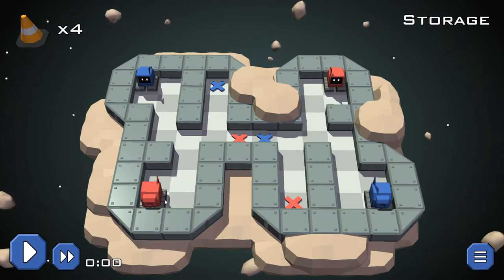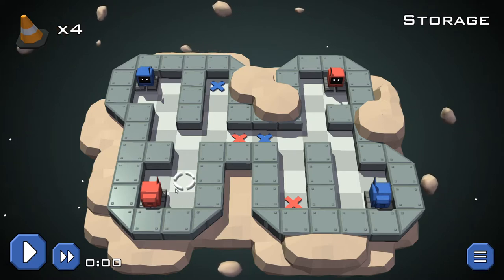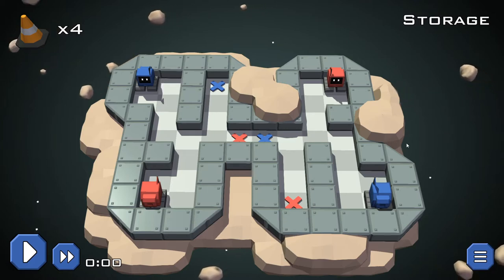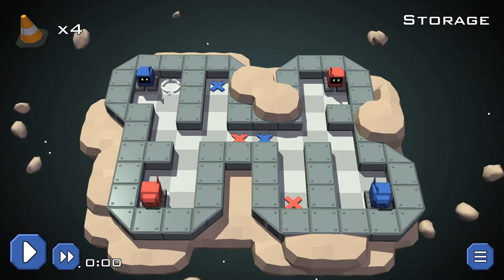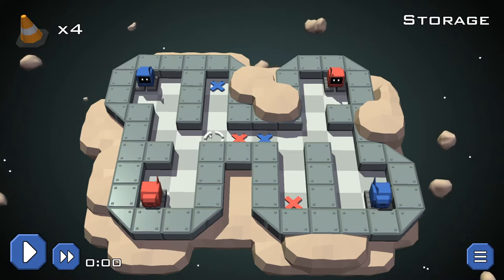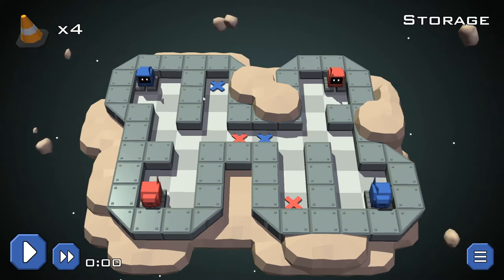The interesting thing about this level is that right away these guys are not going to be able to escape their compartments unless a cone is placed inside. So it's easy in that sense — the cones only go in here and it's a timing thing. If this red guy goes here, then the blue guy can come.